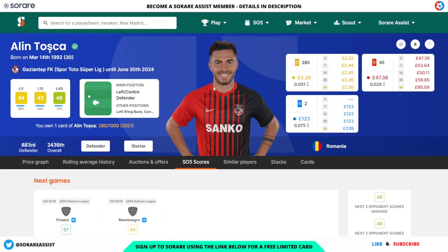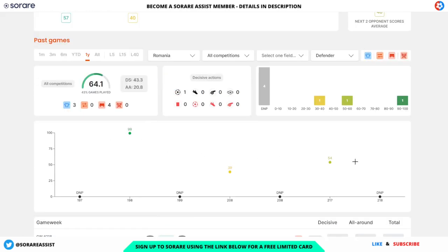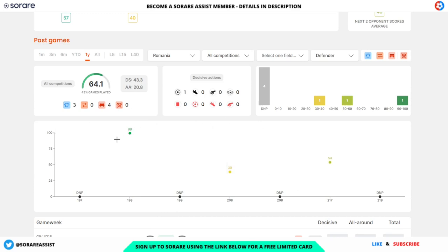Moving on to defenders, the first one I've gone for is Alan Tosca of Gassiantep and Romania. He's currently going for a very cheap £2.30 for his limited and £47 for his rare card. Fixtures showing on the SorareData website are at home to Finland and at home to Montenegro — two fairly decent fixtures. In terms of scores for Romania, he's got some decent ones: 54, and also 99 against Liechtenstein, so he could be a very valuable option at this cheap price.